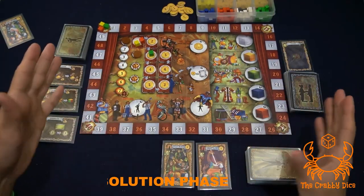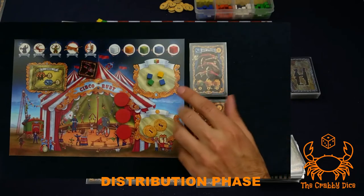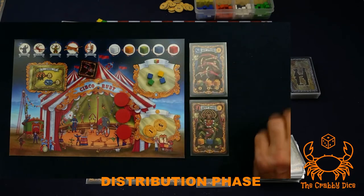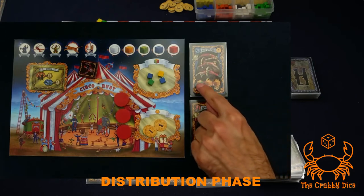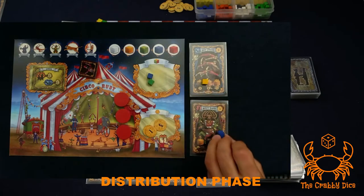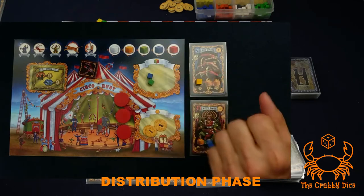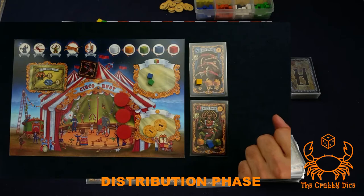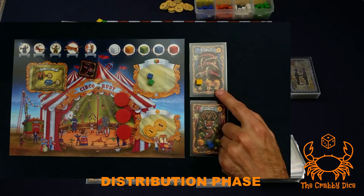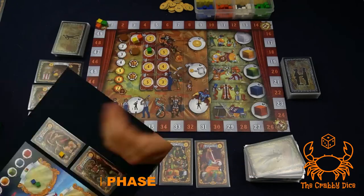Phase three is the distribution phase, done simultaneously by all players. Look at your player board and place between zero and two cubes from your personal supply onto your performers. You're free to place in any order. If you see a multi-colored cube spot, you can place either of the matching colors. It's generally a good idea to cover at least the first cube slot, as it helps in shows. During a performance, a performer activates the ability up to their highest covered cube level.